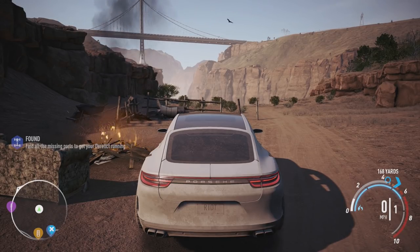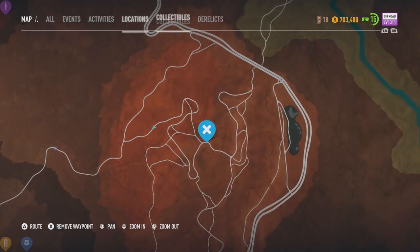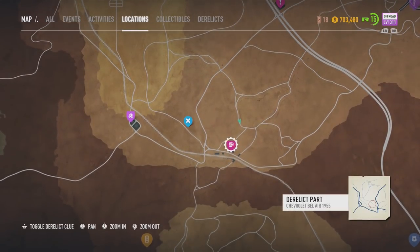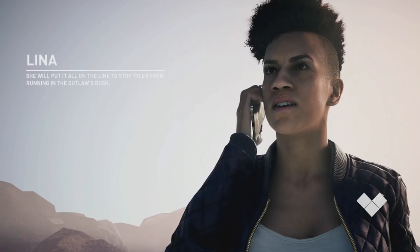By the way, after we get all the derelicts we can buy the derelicts again — so we can buy the Beetle and make a crazy drag car or drift car. I think that's how it works. We have one more part to get and the Bel-Air is done. The next one is down here — we can fast travel there, nice and close.